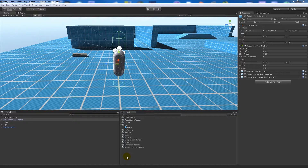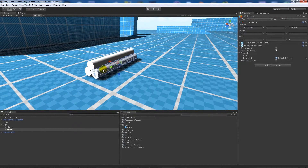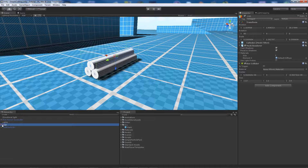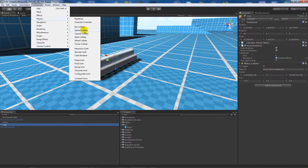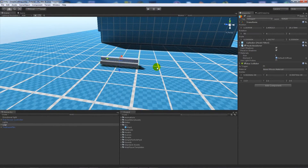Looking at my scene, similar to most of my other videos, I've got a first person controller tagged 'Player' and a directional light. If I zoom in on the object, it's meant to represent some logs - I've made three cylinders in Unity and grouped them together and named them 'logs'. I've got a box collider on these - I deleted each individual collider off the logs and put one box collider over the whole group.